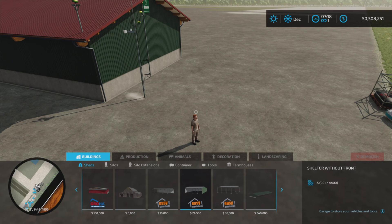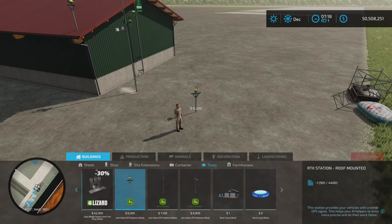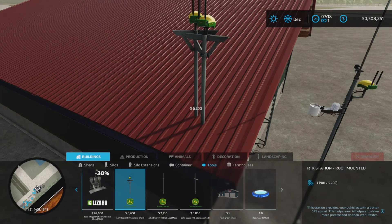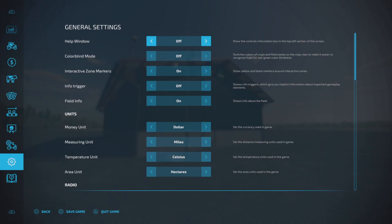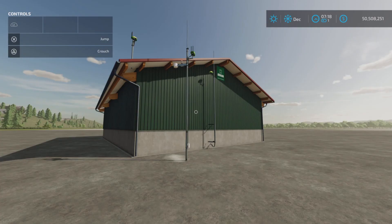You're going to find these under your construction menu and under tools - and here they are. We have three of them. We have a roof-mounted option, so that's what I've done up here - I've mounted one on the roof.